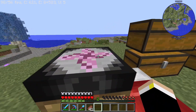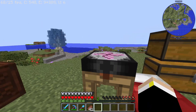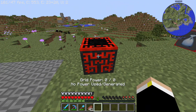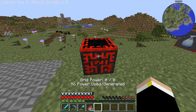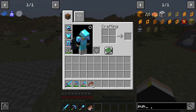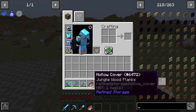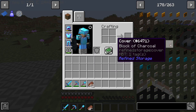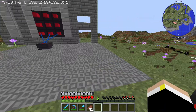Then over here we have our transmutation table. This isn't BuildCraft, but Project E. And then crates and stuff, loot bag stuff. This is from... I think it's called Extra Utilities 2.